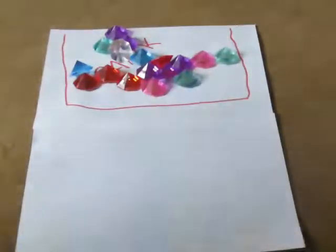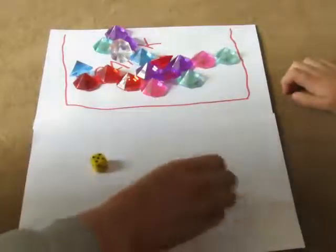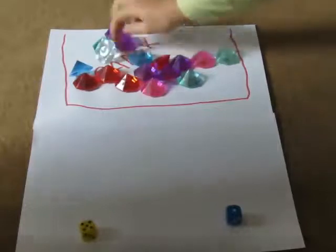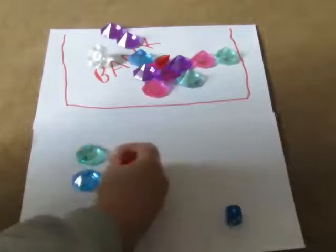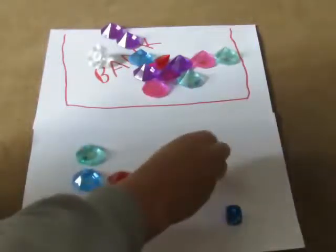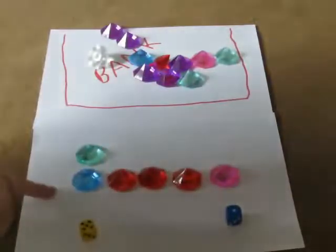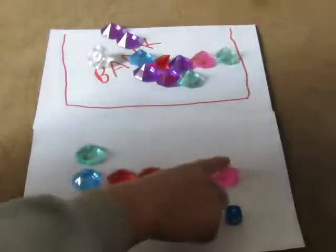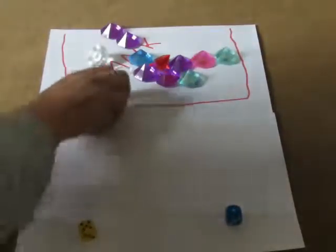Let's roll the dice again. So I've rolled a five and you've rolled a one. You get your one jewel and I get my five jewels. We can see the five is bigger than the one and it has a difference of four. So I get to keep those four and the rest go in the bank.